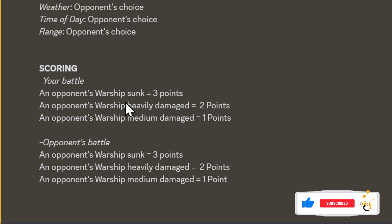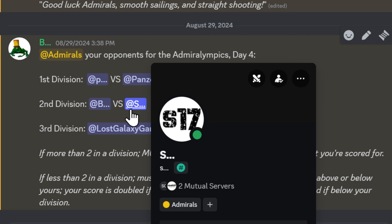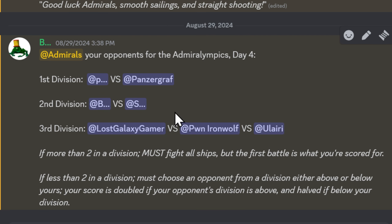The settings require a total of 12 billion dollars, opponent's choice for certain conditions, and the same scoring system. I got Stealth as my opponent. In first place we have Polywhirl versus Panzergraf, then me versus Stealth in second division, and third division with Lost Galaxy Gamer, Iron Wolf, and Yulari. We only have one other person in our division and that is Stealth.